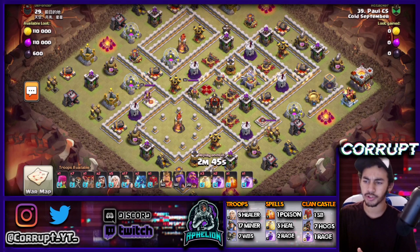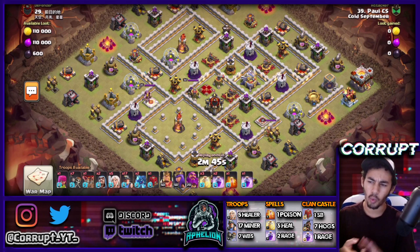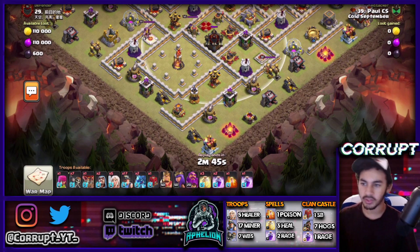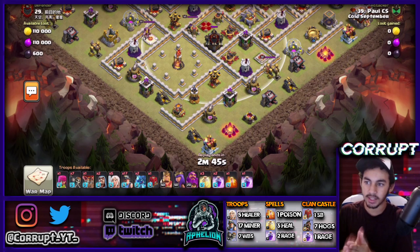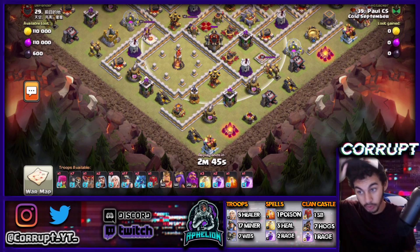The idea with regular Wall Breakers is you're looking for a nice spot that's by the CC. With any Miner attack — whether Miners, Hybrid, or Hogs — you're looking for one main thing most of the time, which is the enemy CC. In this case, the enemy CC was an Ice Golem Witch CC. When scouting the base, take a look at the CC and its radius. Can you lure it out, maybe bringing a hog or two or a balloon? It's really going to depend on how the base is designed, but the biggest thing is dealing with the CC.